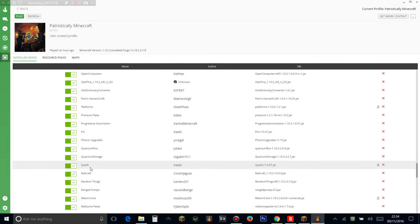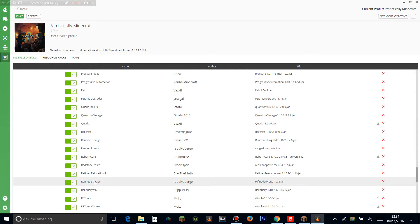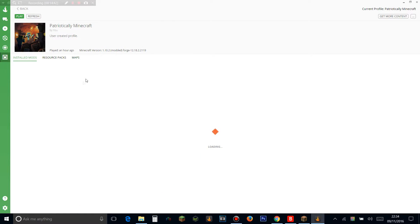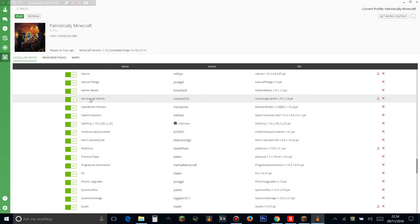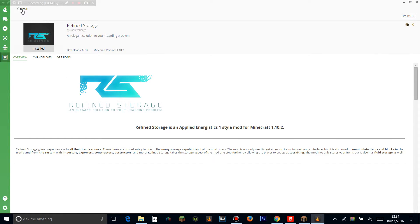Quark adds loads of random stuff. Railcraft adds rails and different ways of moving with mine carts. Random Things adds random things. Range Pumps adds pumps that can suck liquids from massively far away. Redstone Paste lets you put redstone on walls and upside down. Refined Relocation 2 is like sorting chests — separate chests that can do sorting — so you've got that option alongside Refined Storage, giving you a bit of everything in the pack.